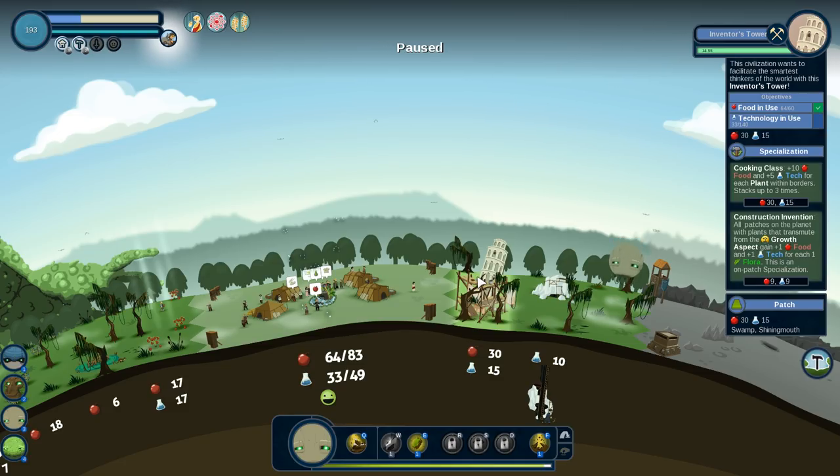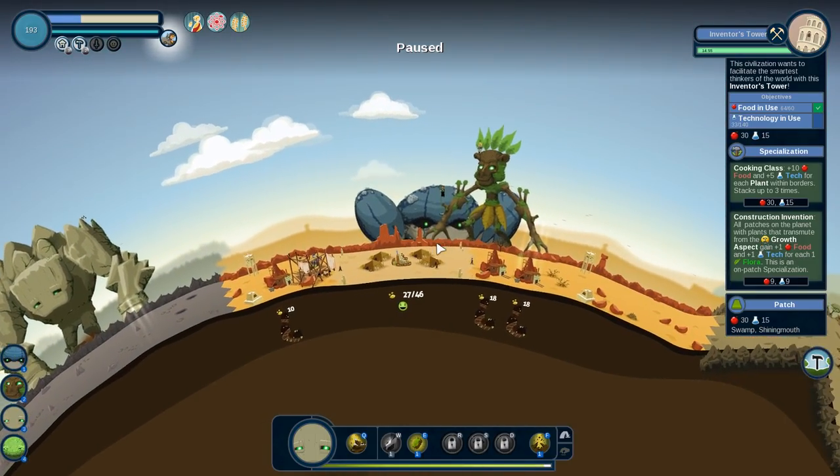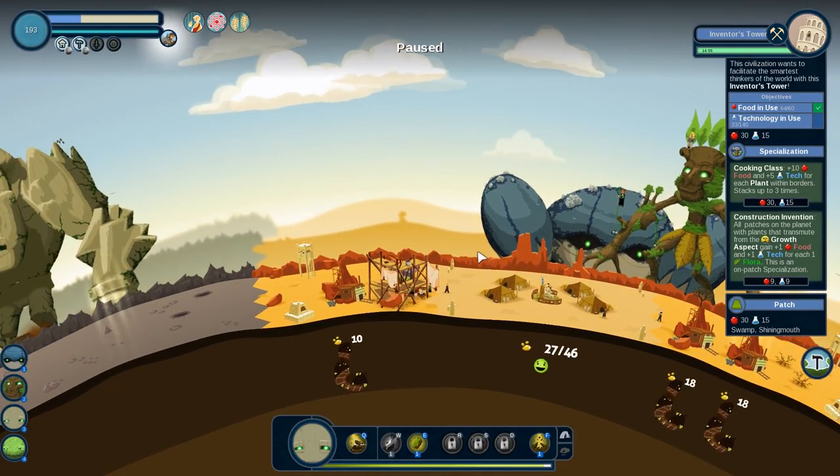I can't get rid of any food they've already got, so we've really got to ramp this up. We're getting this bonus — the cooking class: plus one food plus one tech for each flora. It's an on-patch specialization — all patches on the planet with plants that transmute from the growth aspect. So if I use the growth aspect, I'm going to gain bonuses everywhere. That's huge — I didn't even know that was a thing. That's really cool.